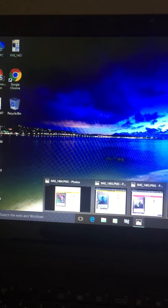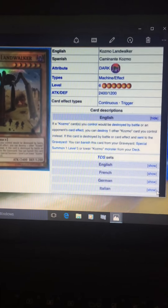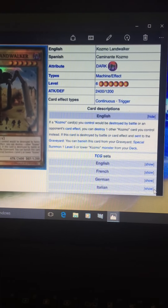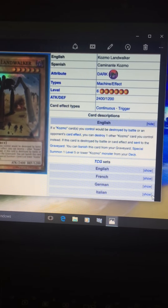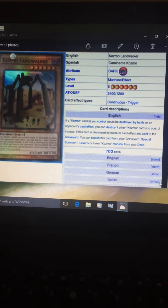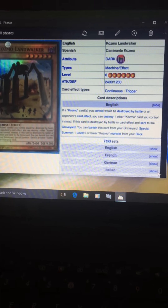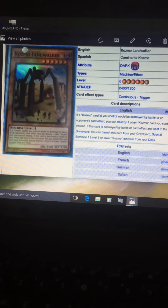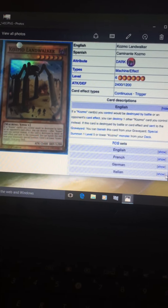Now the last card is Cosmo Landwalker. It's an effect monster, dark, machine, level 6, 2400 attack, and solid defense. Its effect is: if a Cosmo card you control would be destroyed by an opponent's card effect, you can destroy one other Cosmo card you control instead. If that card is destroyed by a card effect and sent to the graveyard, you can banish the card from your graveyard to special summon one level 5 or lower Cosmo Monster from your deck. So this card makes stuff like Raigeki and Dark Hole — if they're used against you, you can target another Cosmo card to be destroyed instead. This card works when you already have a Cosmo Town on the board, because if your opponent Raigekis you, you can use Landwalker's effect to destroy the Cosmo Town instead and then search whatever you need from your deck.